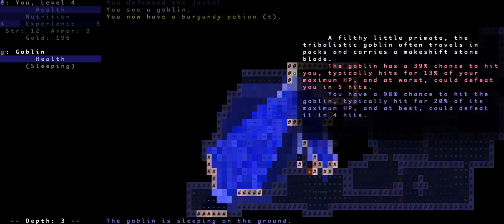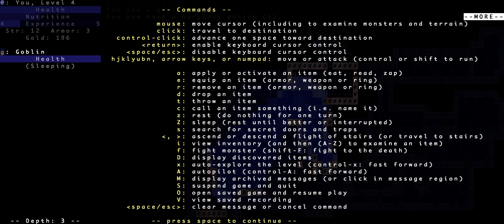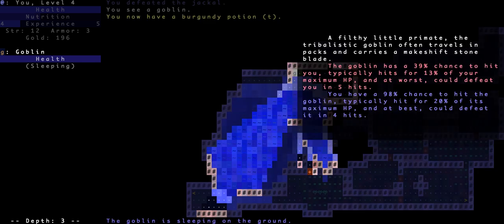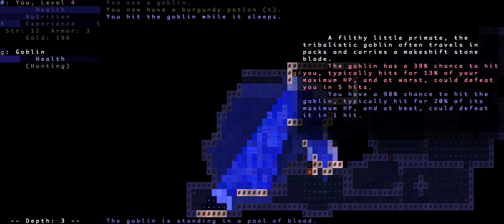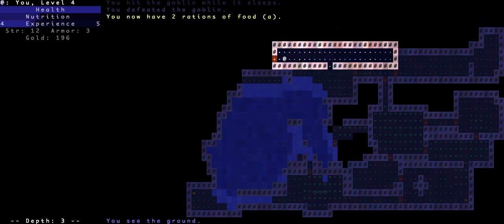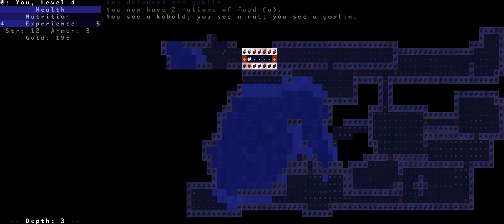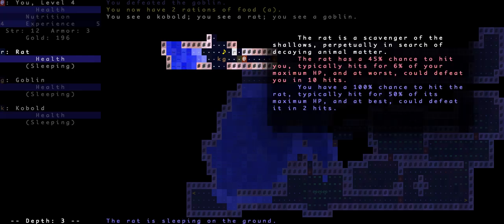This is a very simplistic game, even more so than Frozen Depths I'd say. If you look at all the stuff here — it's very simple, there's only inventory, you don't have to worry about doing special things with equipment, there's just one button to use everything. Not a bazillion skills. I hit the goblin while it sleeps — yeah, these guys are killable anyway.